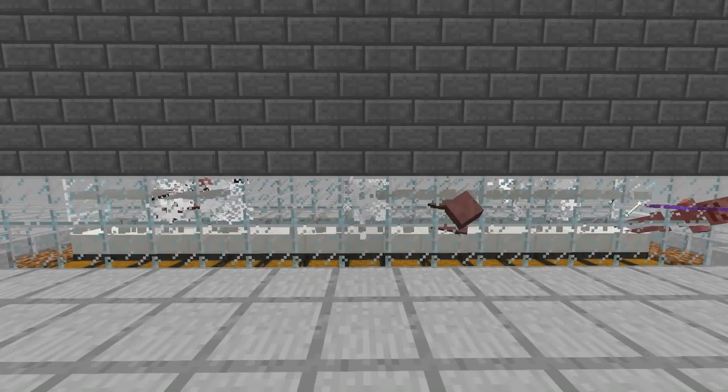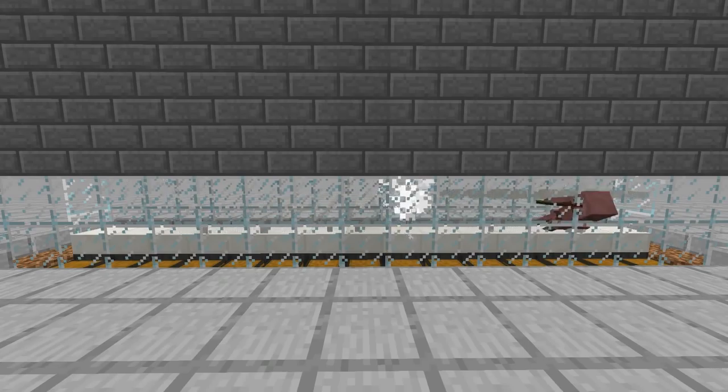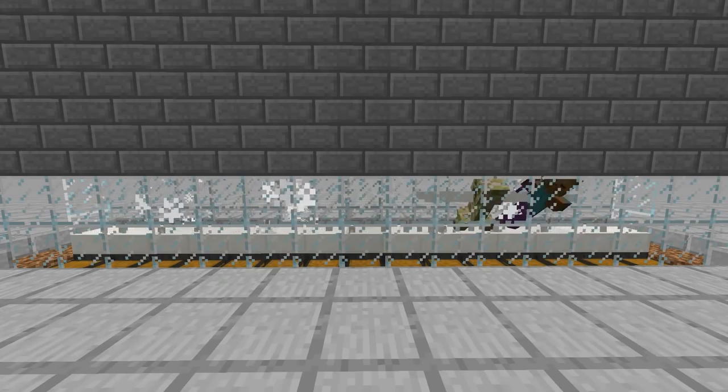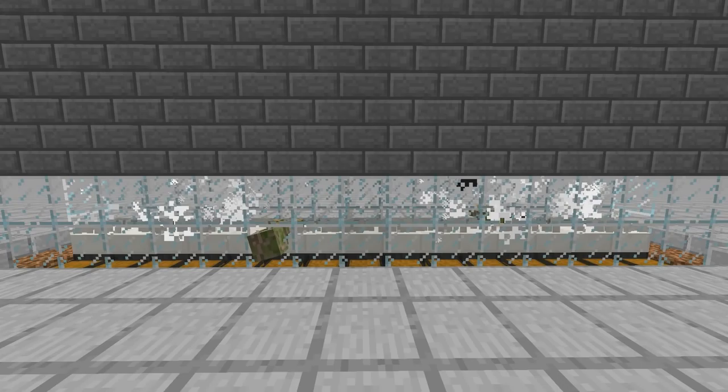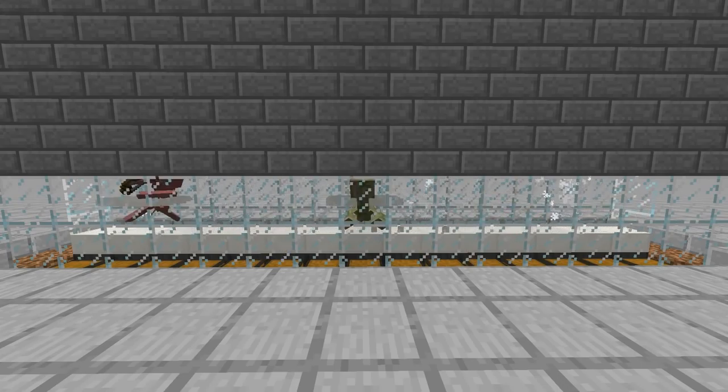Hello guys and welcome to the mob farm that I'm calling the Crusher. This bad boy puts out 14,000 mobs per second, it's only 7 wide, and you can expand even more on it so you can get up to 20,000 and even above 20,000 drops an hour.